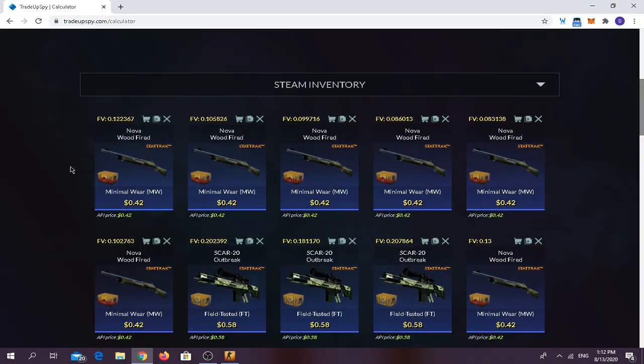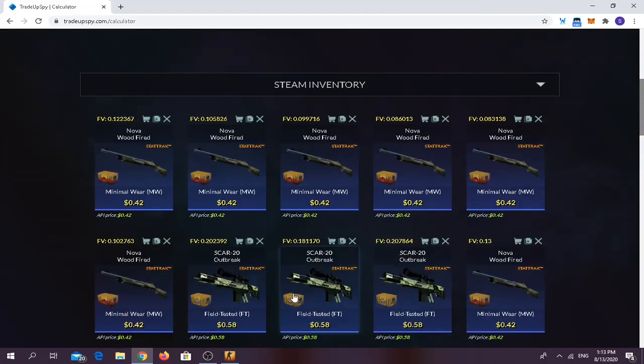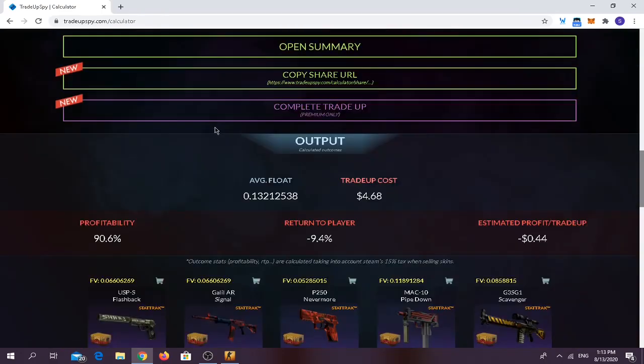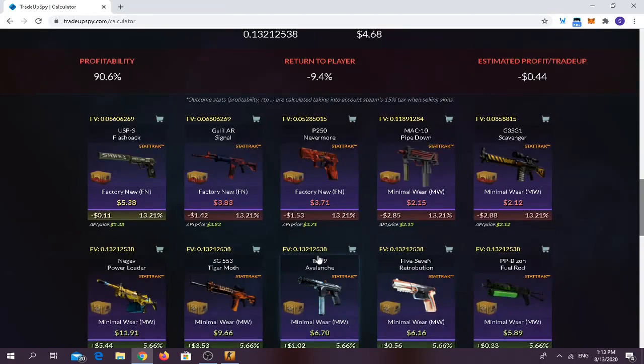For the last trade-up, you need to use around seven stat-track skins from the Danger Zone collection — the Nova Wood Fired in minimal wear condition — and three Scar-20 Outbreak skins from the Revolver case at field-tested condition. The average float should be below 0.137. Trade-up cost is around $4.68, but it cost me a bit more — about $4.80 — because one Scar was very hard to find and I paid extra for it, around $0.75.